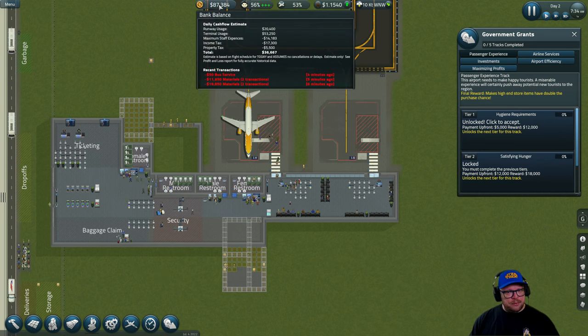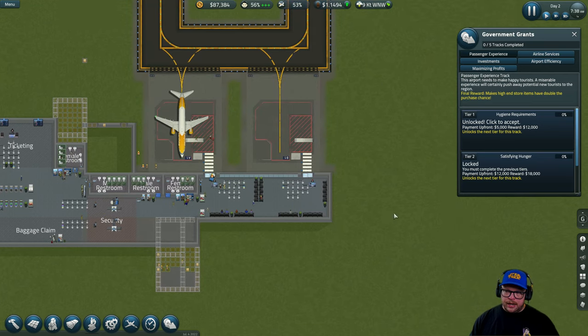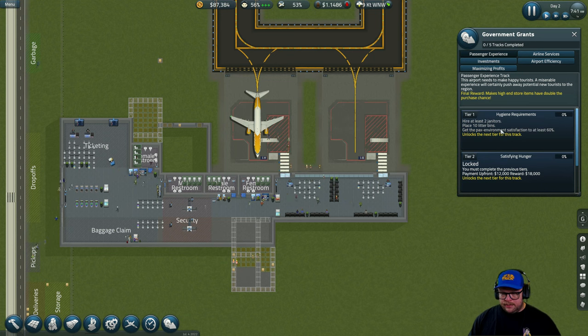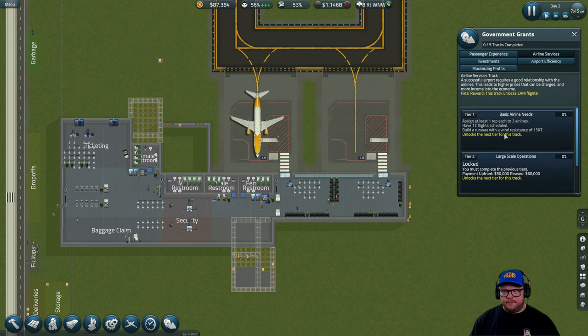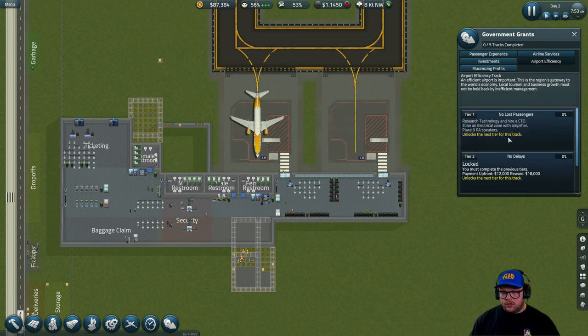We're making some money — not a lot. At the moment we have a profit of $36,000 a day, which is not acceptable. We need to make more money. We're going to add another gate and do a government grant. For grants: Passenger Experience is a good one to go with straight away. Airline Services I leave totally to the end because the requirements need a lot of money. Investment isn't too bad — the first one has no upfront cost and a possible reward of $2,500, that's easy money. The next one costs $50,000.